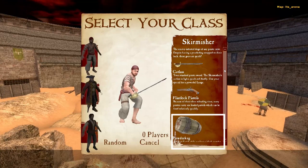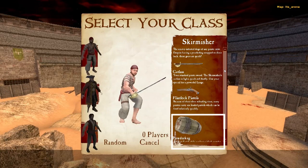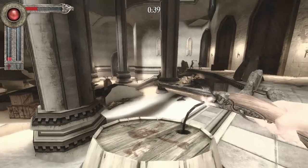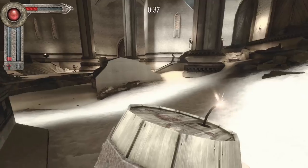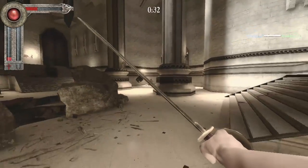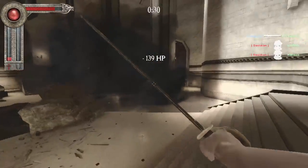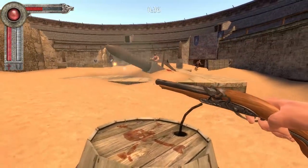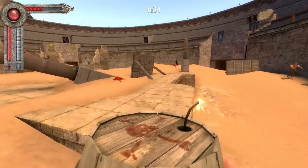For crowd control, you couldn't have picked a better class. The skirmisher has a powder keg which can turn a mosh pit of flailing spears, swords and axes into dust, and leave nothing but the sound of ocean waves crashing against rocks. It has a blast radius which is a couple of steps away from being a nuke, and will strike fear into the hearts of other players. Sounds blissful, no?